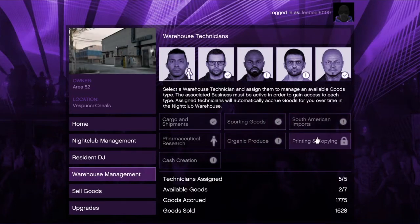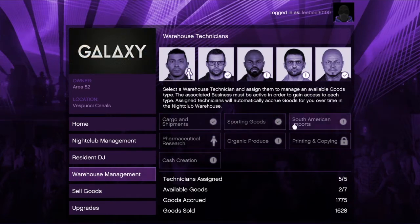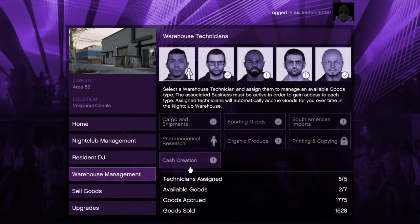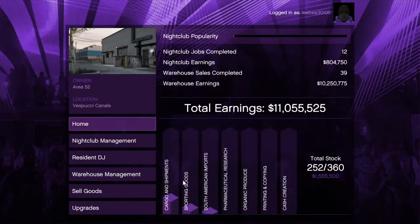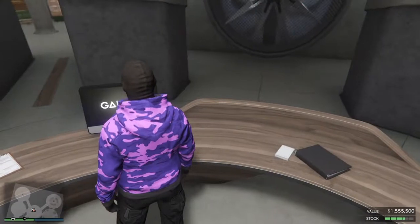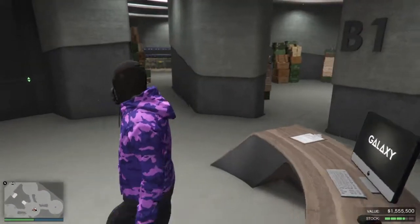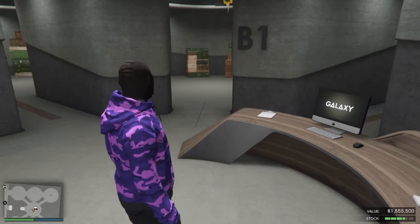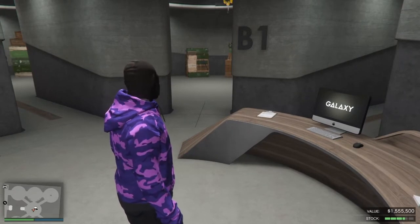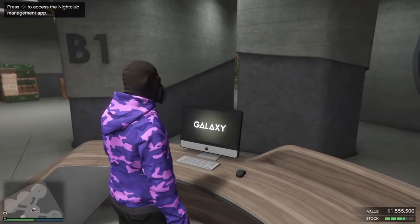Printing and copying is almost useless. The ones you always want assigned are cargo and shipments, sporting goods, South American imports, pharmaceutical research, and cash creation. They'll earn you the best money in the quickest time. You can either AFK in the security cameras if you have them in your nightclub, or you can go AFK on a TV in your apartment, or you can use the rubber band method.